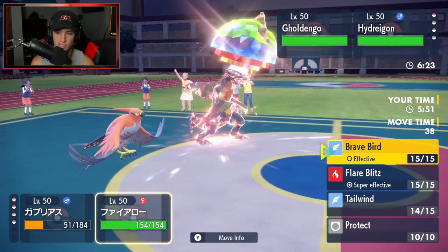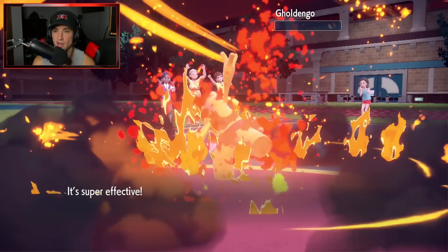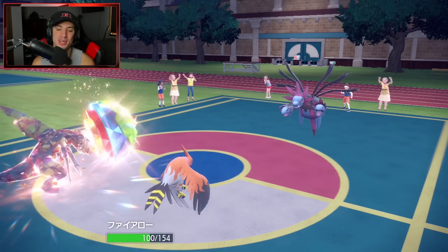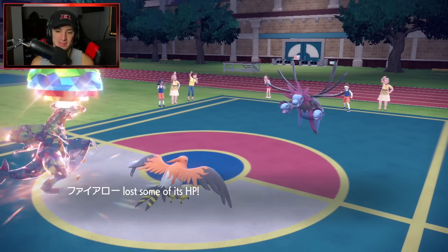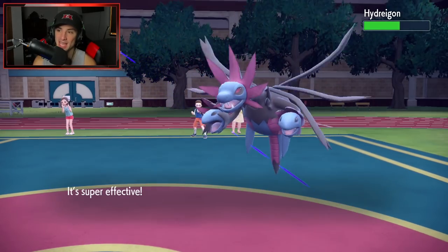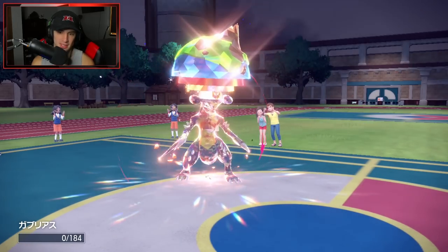I'm just going to Dragon Claw off and Flare Blitz is going to fly right into the Gholdengo slot. With Life Orb that should KO. Talonflame rocks — it's one of the coolest regional birds and so strong competitively. Flare Blitz gets rid of Gholdengo, Dragon Claw flies out here... this thing has the Haban Berry — you don't see that too often. Now I have to go up against their Hydreigon with my choice specs Gholdengo.